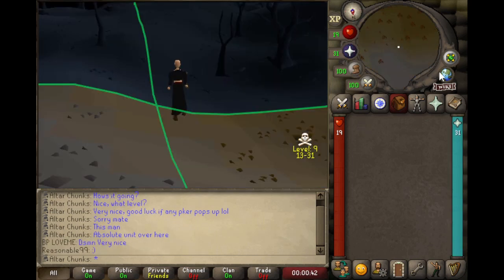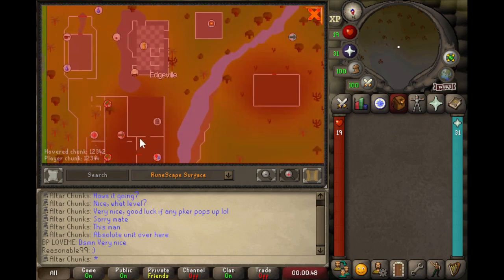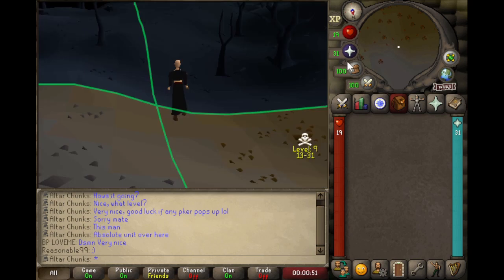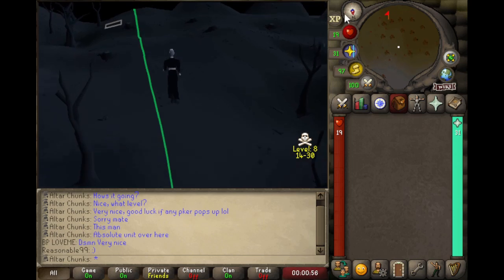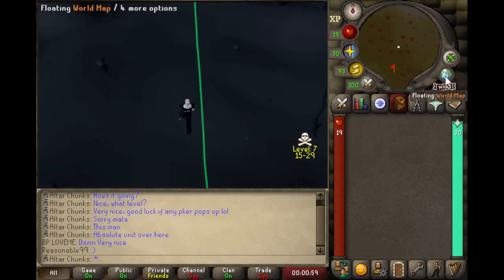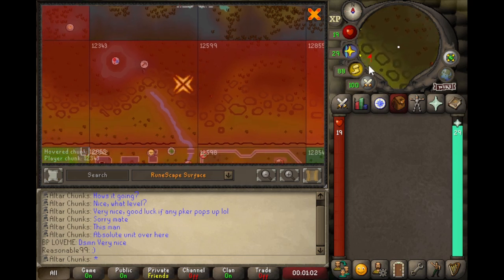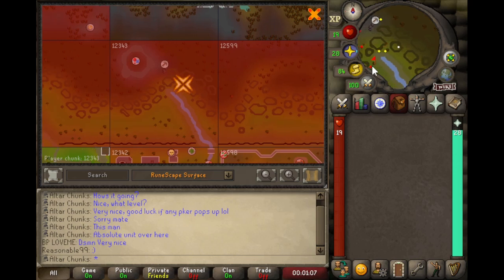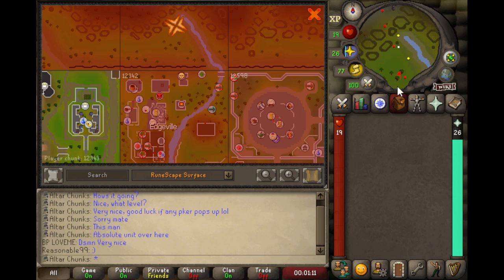Getting into East Ardougne is a pretty straightforward trip. Starting at the Enclave, all I have to do is run down into Edgeville and pull the lever which teleports you into the deepest part of the wilderness. Pulling it again teleports you into a small hut near the castle. Until I can progress far enough to complete the easy diary and get the cape for free teleports to the monastery, this is going to be my best option. I won't be coming back here for too much right now except maybe to buy up a bunch of cakes from the bakery stall for combat training or hard quest bosses.